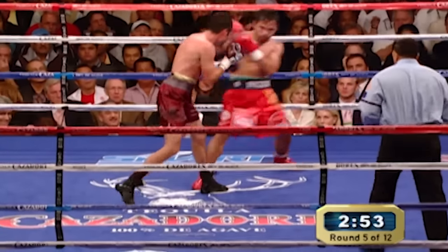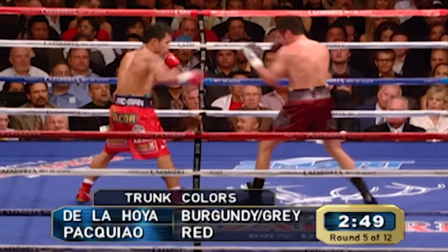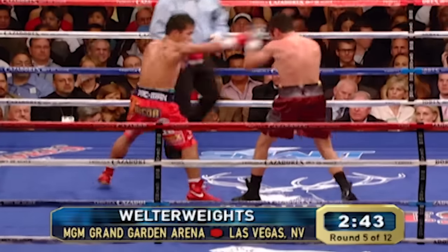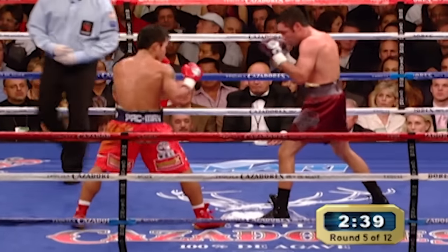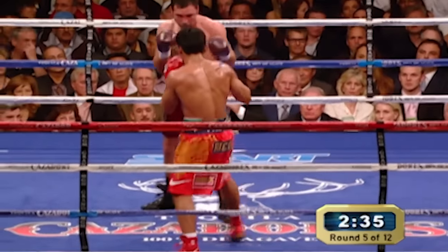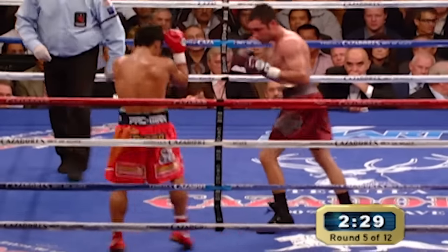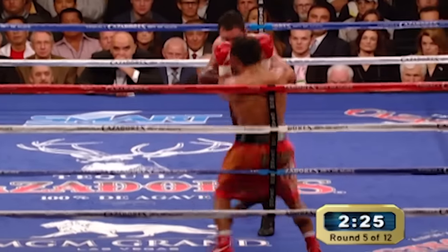This is round number five. De La Hoya's gonna have to do something sensational here. A straight right hand caught a piece of Manny that time, and he's going to open up, put his ears back, throw caution to the wind, and try to start nailing this guy with some power shots — or Manny's going to walk away with this thing, out-boxing him. Freddie Roach said just make sure you have the head movement coming in and coming out. Freddie is the type of guy that gives one or two instructions to his fighter between rounds, and Manny is a coachable guy who follows what Freddie says.